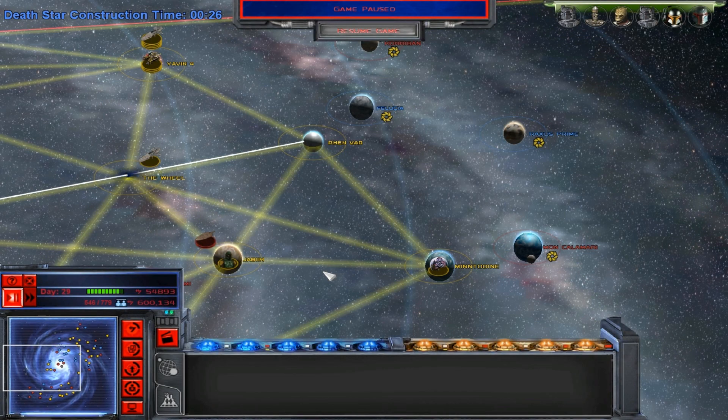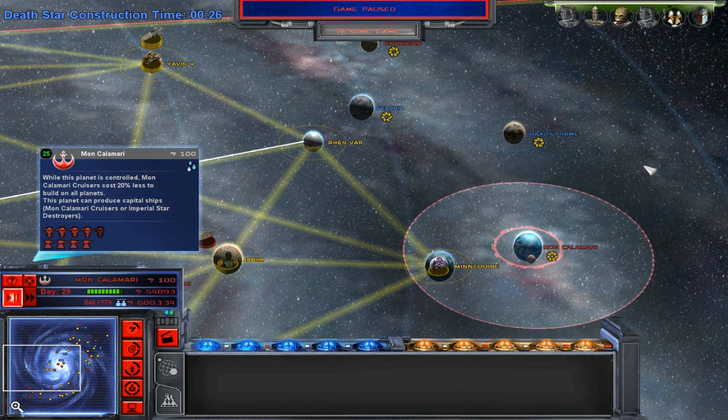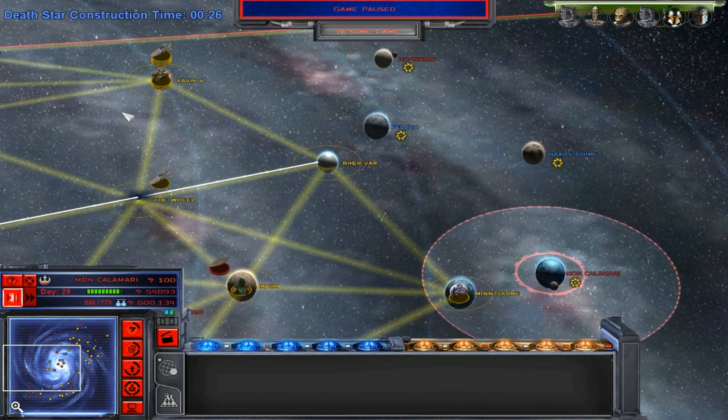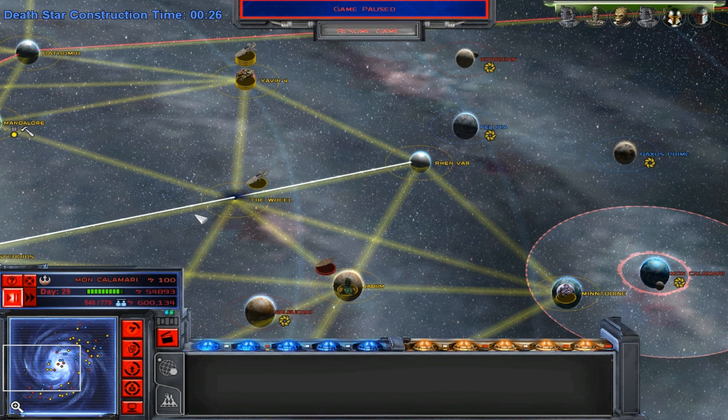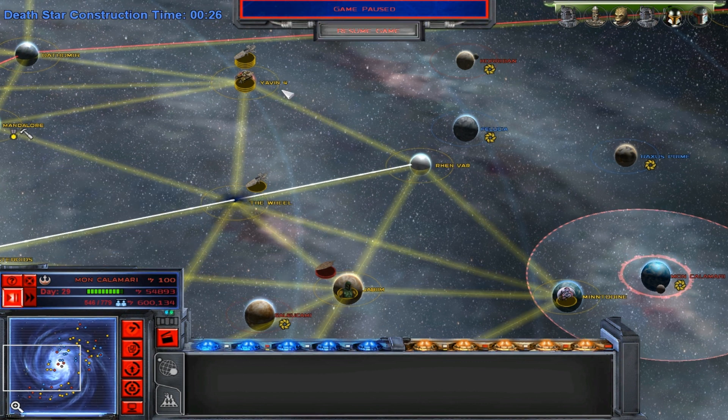How's it going guys, it's Starkiller5n8 here and welcome back to Star Wars week and Battlefront Commander. In this video we're going to start off by taking Mon Calamari, as it's the only planet in this whole sector of the galaxy that can produce capital ships that is not under our control, so I thought we'd take it and demoralize the rebels and maybe even the Empire as well.